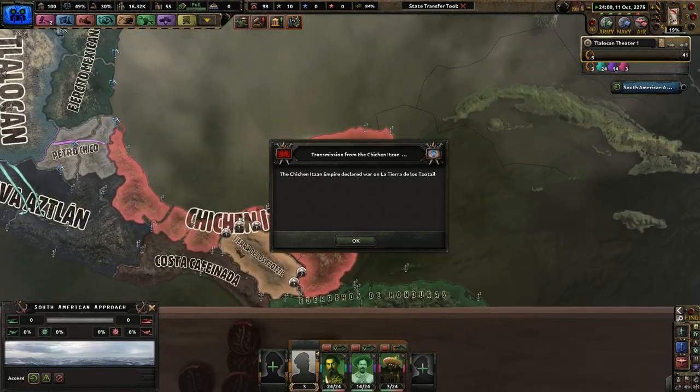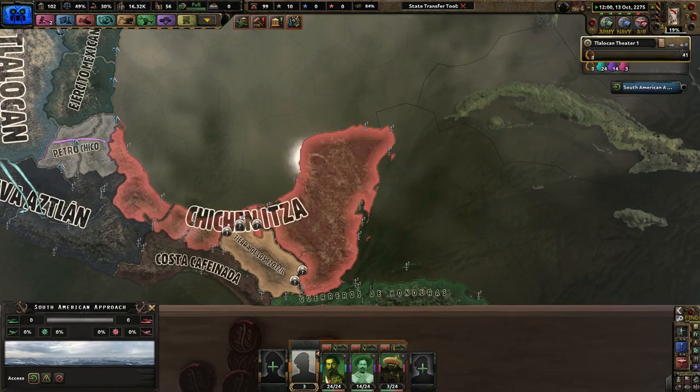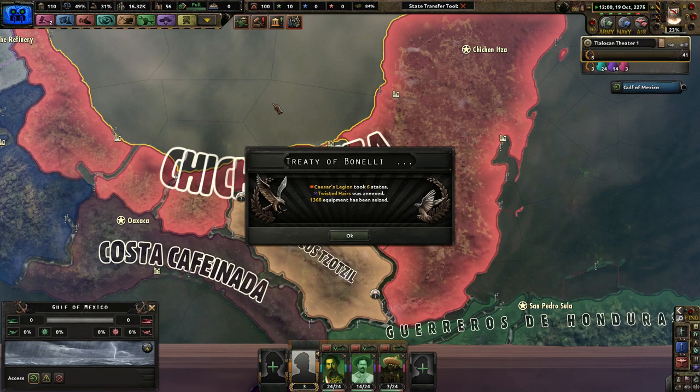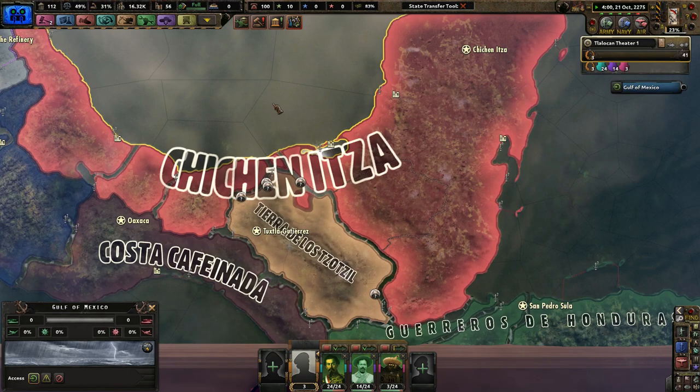The Gushin Empire declared war on la tierra de las... I know no Spanish. Well, I know a little — El Gato, that's cat. Mi casa es su casa — my house is your house. That's pretty much it for my Spanish knowledge.